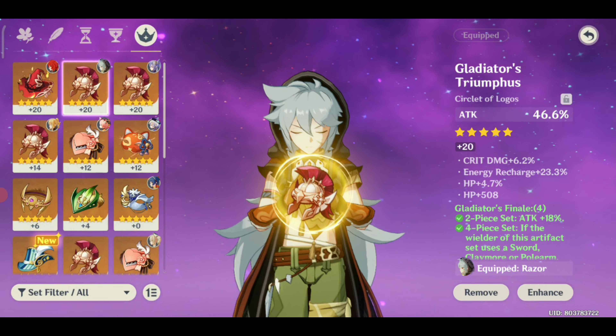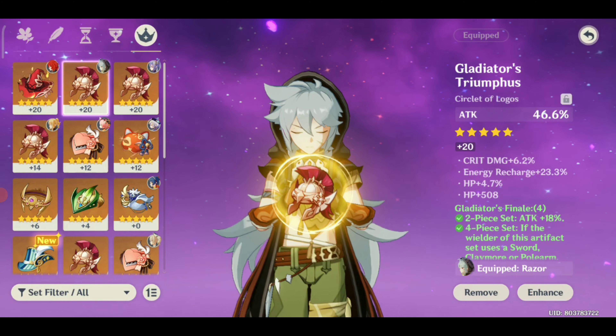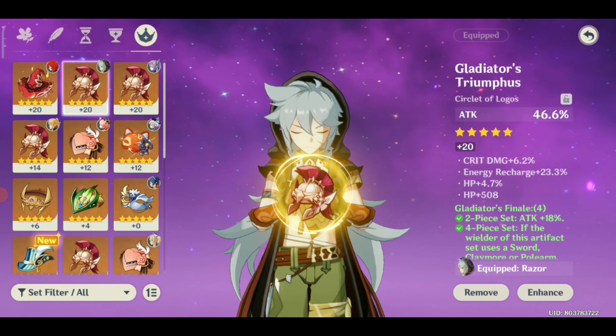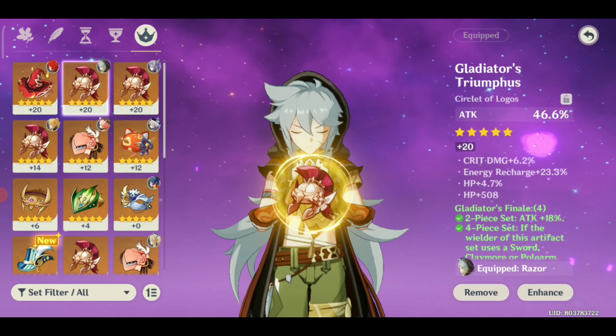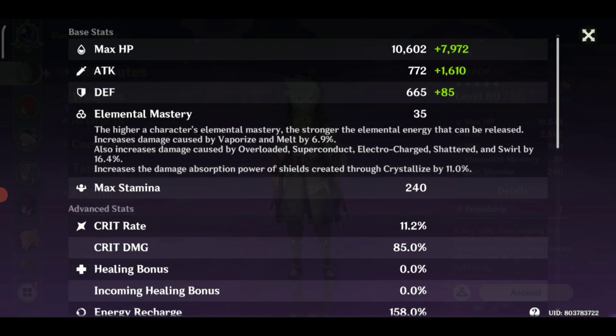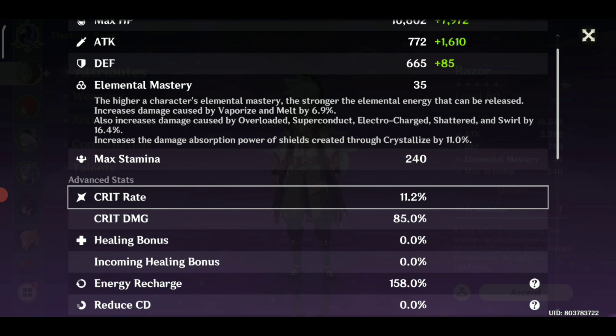For artifacts, I would suggest the Gladiator set — all attack percent with one physical damage bonus piece. That's my artifact setup, but you can change the circlet depending on your stats. You can change the headgear to crit rate or crit damage depending on what you need.